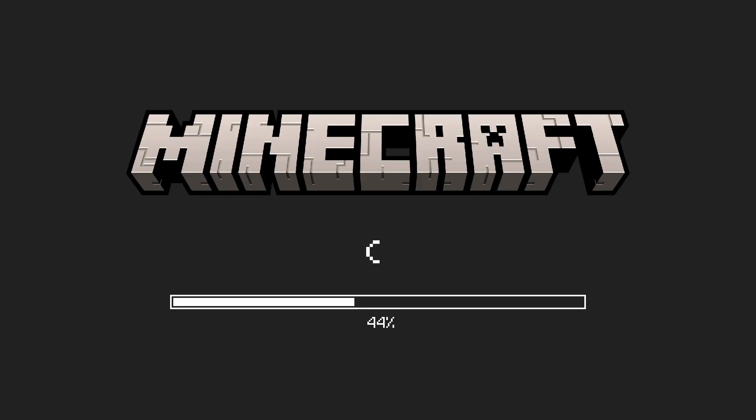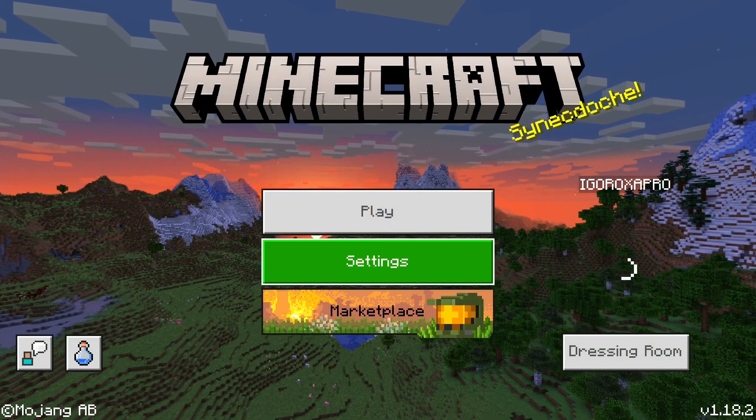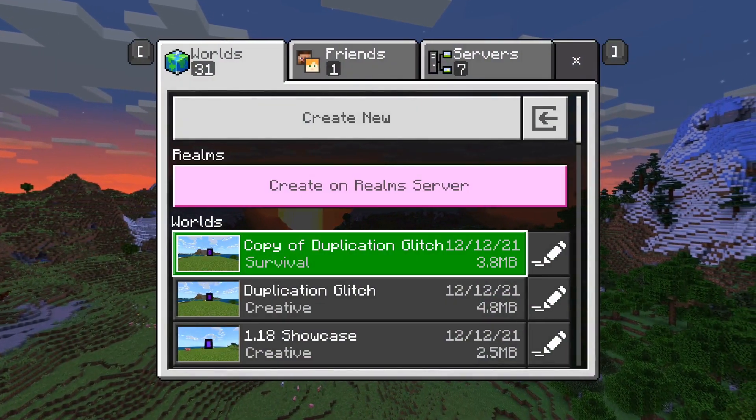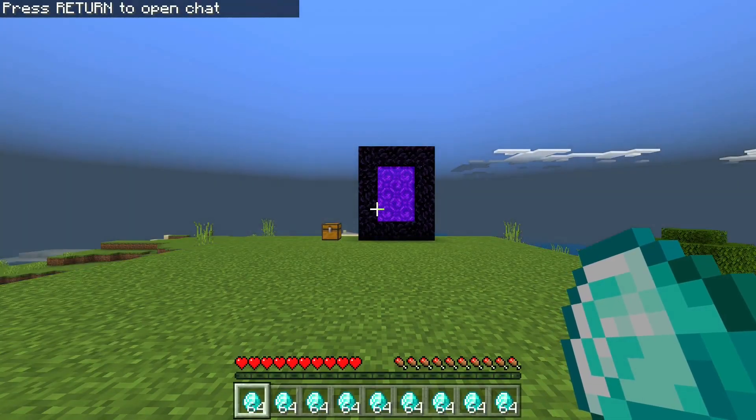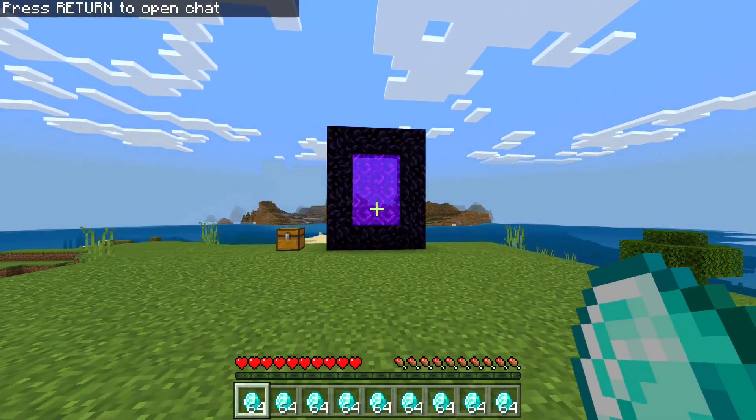If you're on PC, then press Alt+F4, and on console it is the quit button. Either way, what you're trying to do is force quit Minecraft so that it does not have time to save. Most of the time it works on the first try, but if the timing is incorrect by one single bit, then you can reattempt it by going back a few steps.